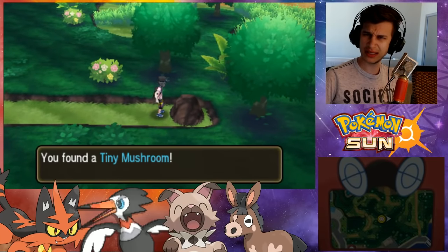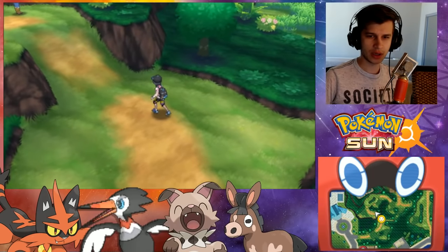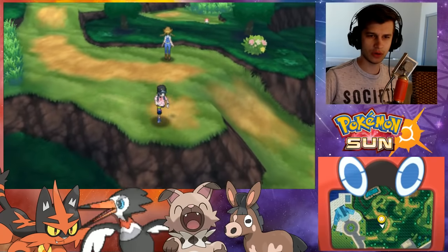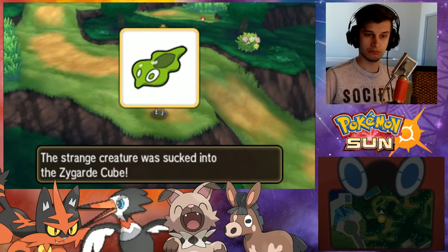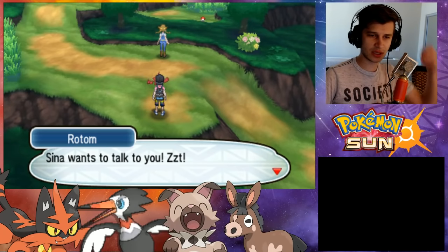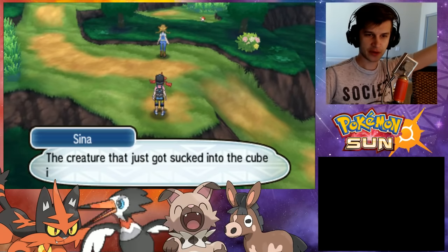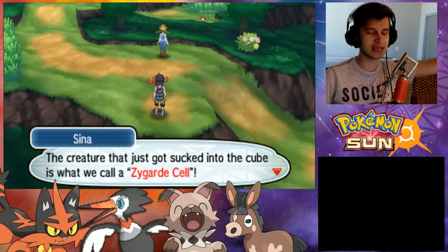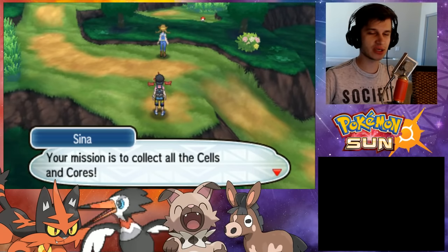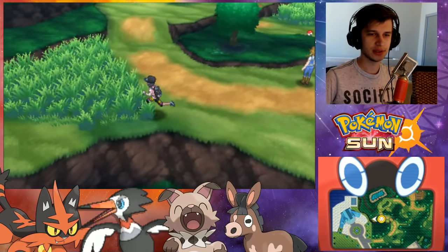What is this? A tiny mushroom - not sure what that's good for. There's also something here. I sucked a guy into a Zygarde cube. Sino wants to talk to you. 'I just received a signal from your Zygarde cube. The creature that just got sucked into the cube is what we call a Zygarde cell. The Zygarde cube I gave you is like a nest for cells and cores. Your mission is to collect all the cells and all the cores. Bonne chance.' Alright, good.